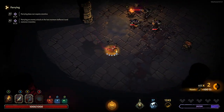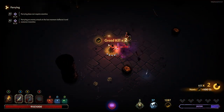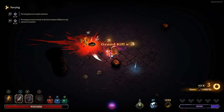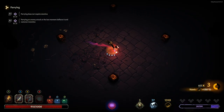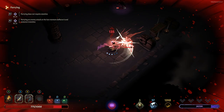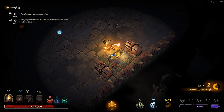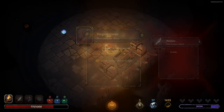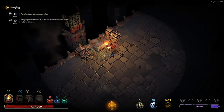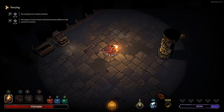That was nice. Ow, that hit me — didn't think it would. Got you, and what is this? Damage to weakened enemies — not what I need. You hit me again! My dodge roll's just off today. Critical damage against burning enemies — it'll do. Poison damage, I guess we'll take that. I don't really use the pistol at all.